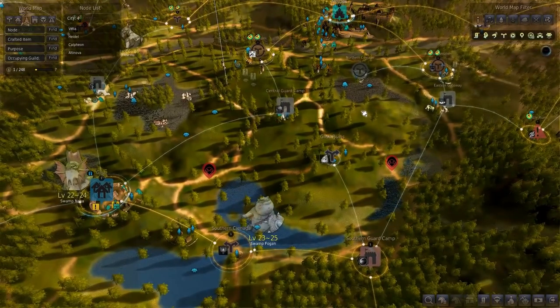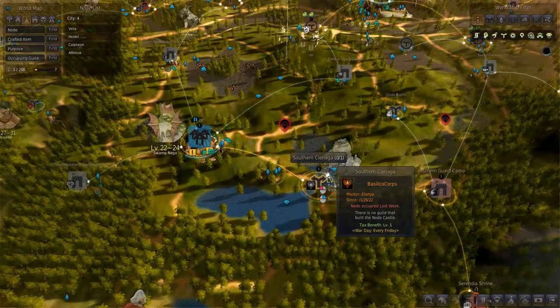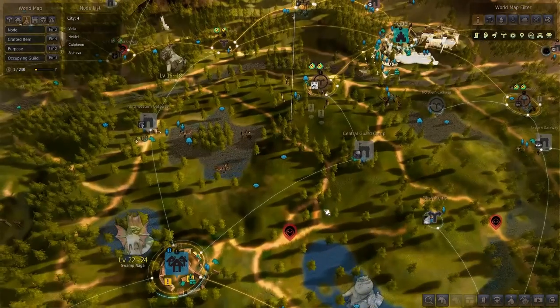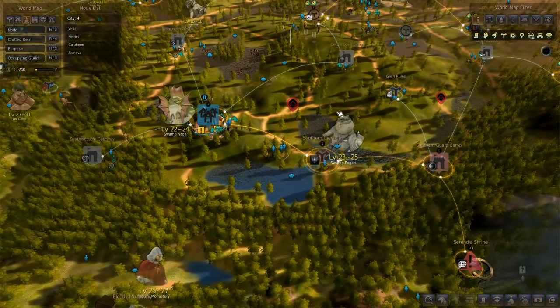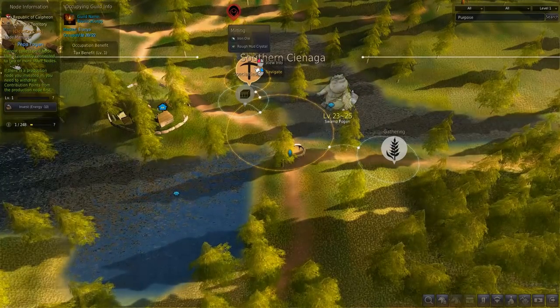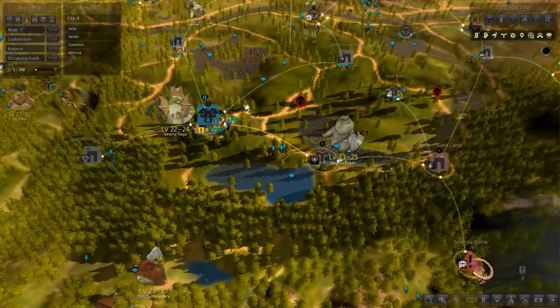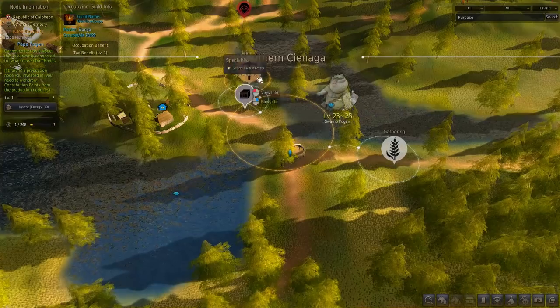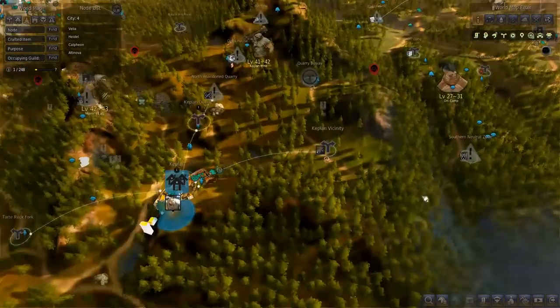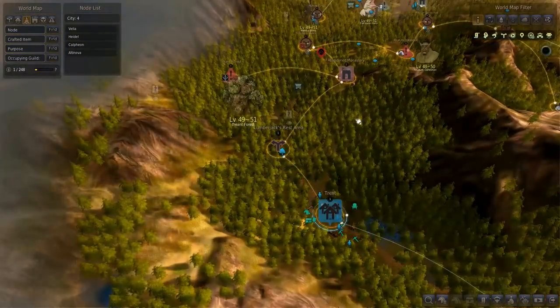You will still have Velia, Heidel, and Alvia eventually having multiple nodes. But each city comes with one free worker — meaning you don't have to spend any money on their lodgings for that first worker. So for Glish, you could just grab the Southern Cienaga node and send your free worker there. For Kaplan's, you send him to the Kaplan Quarry. For Trent, you send him to the Lumberjack's Rest.